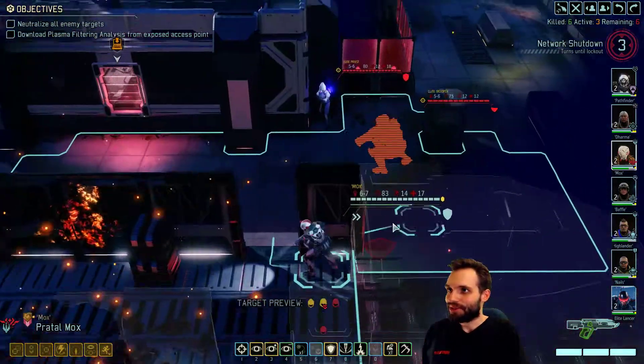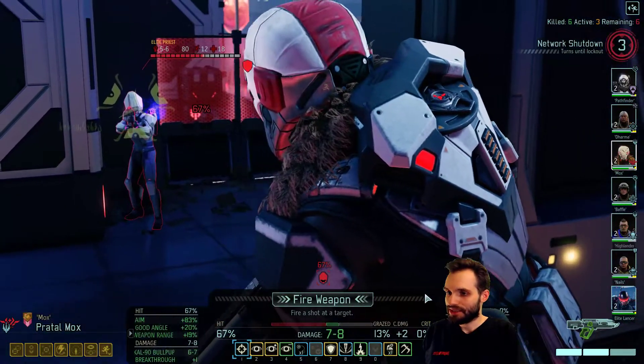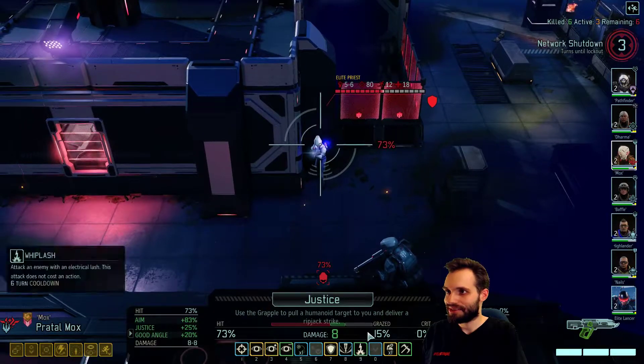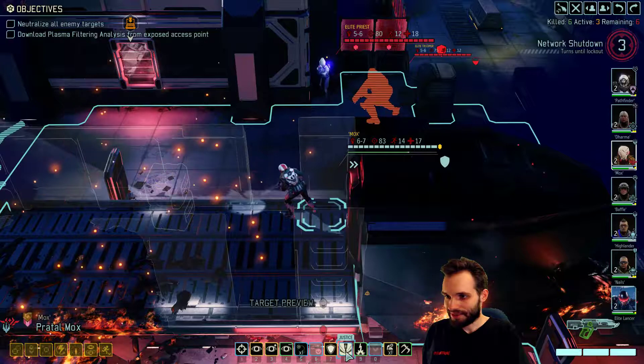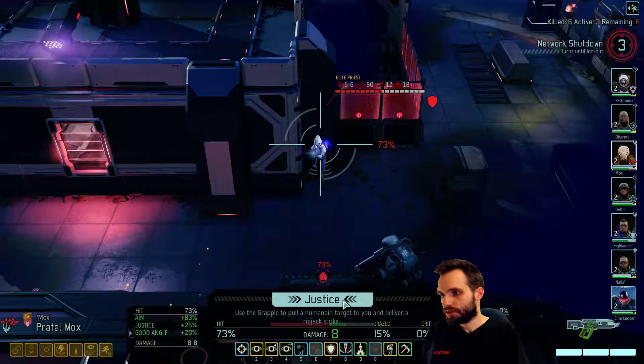They are aggro. Can we take out this Priest this turn? Possibly. We have Whiplash as well. Ooh, Justice? 73 on Justice, which would pull him out of cover. That's not bad. I think that's our first move is Justice. Let's do it. That's pretty good. Accept your fate.